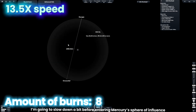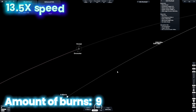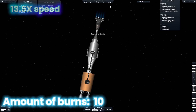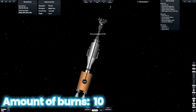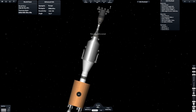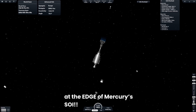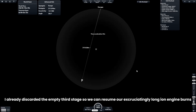I'm going to slow down a bit before entering Mercury's sphere of influence. 11 burns later, we arrive at Mercury, but we are still going over 2,850 meters per second at the edge of Mercury's SOI. I already discarded the empty third stage so we can resume our excruciatingly long ion engine burns.